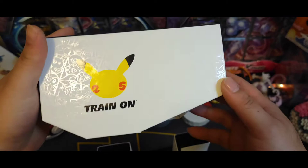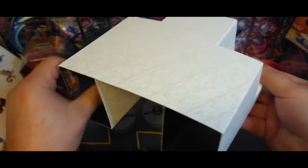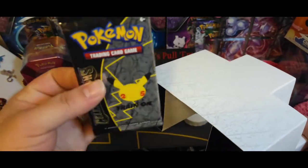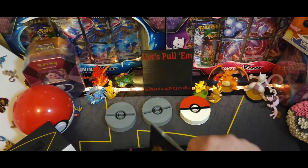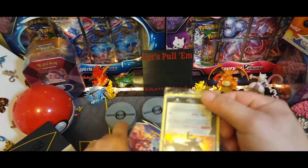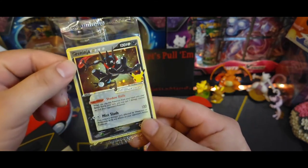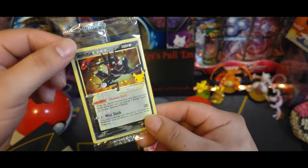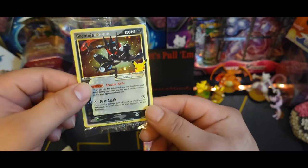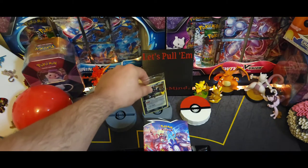Open that up - love the art, it's very simple black and white but still beautiful, they did an awesome job on this one. Gotta watch out, a lot of little packs like to get stuck in there. We got our awesome Greninja gold star card - see if we can spot any swirls in the hollow. Can't see anything distinct but still an awesome beautiful card, best promo ever.